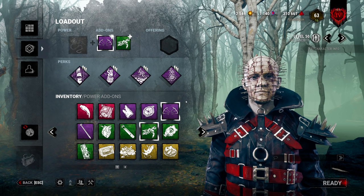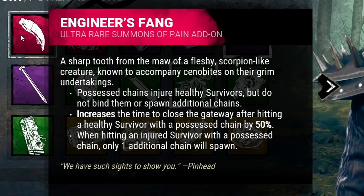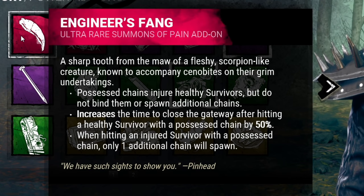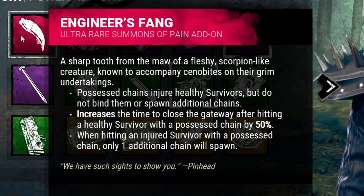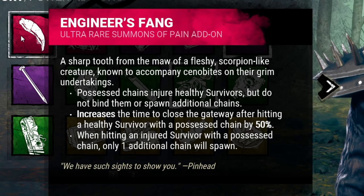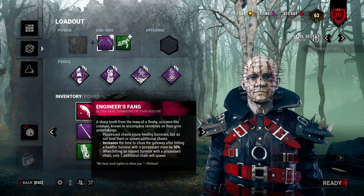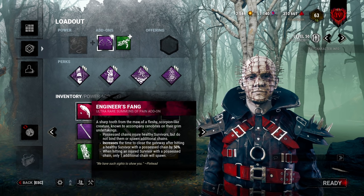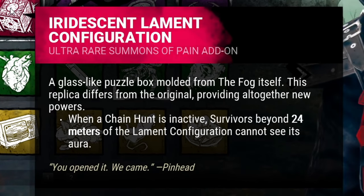Now let's go over his add-ons. A lot of them are weaker equivalents, but some have really interesting powers. The first iridescent add-on is the Engineer's Fang — the first chain hit will injure survivors, but when you use your chain on an injured survivor you only get one additional chain, so your anti-loop is weaker. Getting that first hit is fairly easy, but I'd personally give this one a miss. Having full chain capabilities will serve you better in most situations, though it's still a decent iridescent.